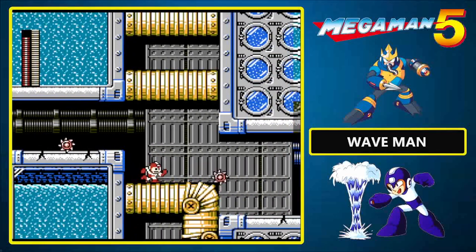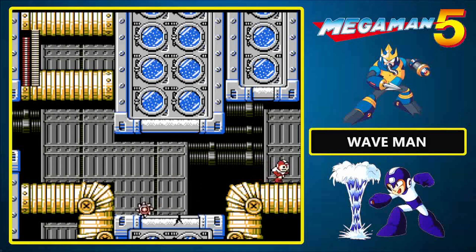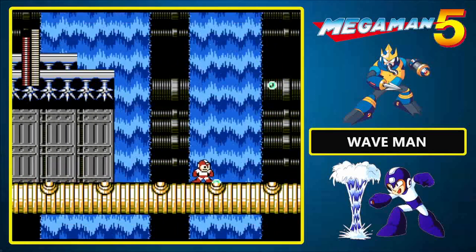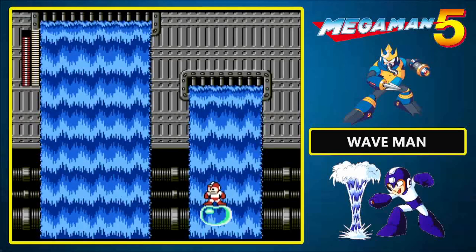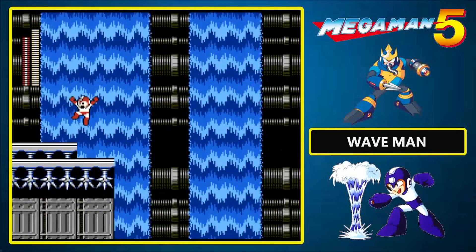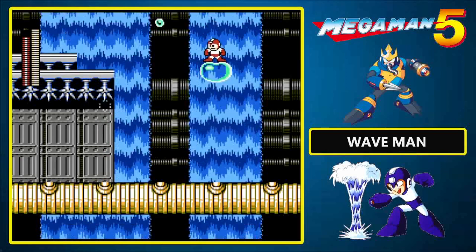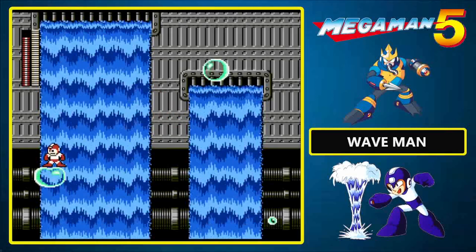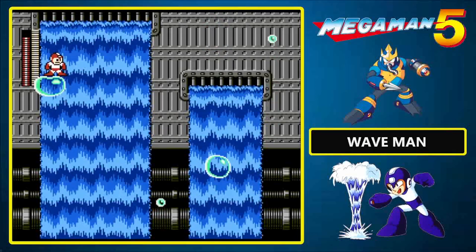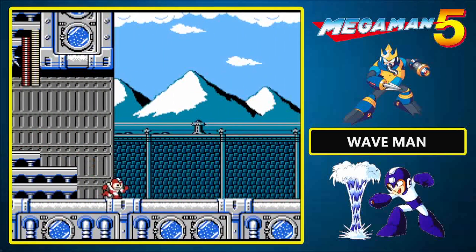I managed to avoid that one. You'll definitely need to rely on some quick thinking if you want to avoid all of the hazards on Wave Man's stage, because his stage is on the harder end of the spectrum. And speaking of difficult, take a look at this — we have to ride on these bubbles. The large ones you can stay on for an extended period of time. The small ones, however, are a different story, because they will pop if you are on top of them for long enough. So we need to jump, jump again, and jump just like that. Don't stay on too long, because there are death spikes.